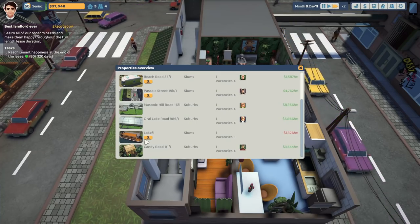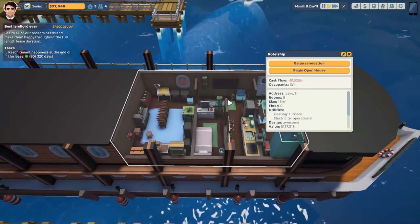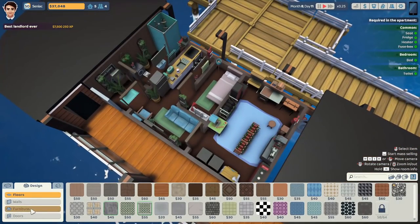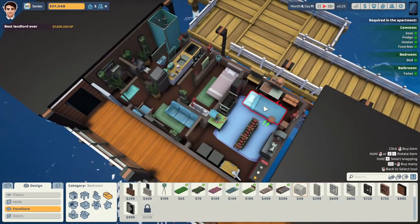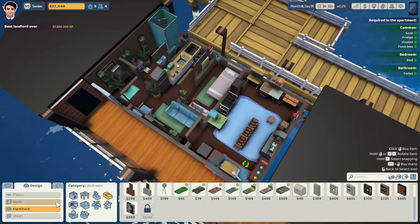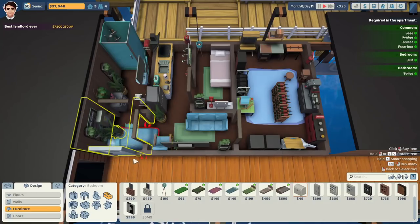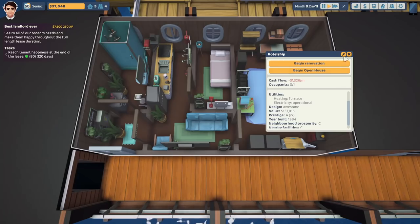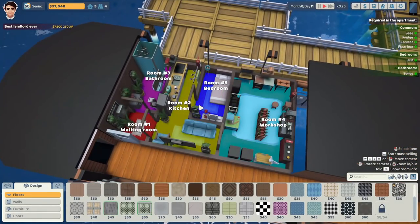The final property we can look at now is the lake — my arch nemesis. Truly is my arch nemesis, this one. Will it allow me to place a bed? Course not. Why do I even bother? What was this property beforehand? 77. Wow — this is the worst one we pretty much own.